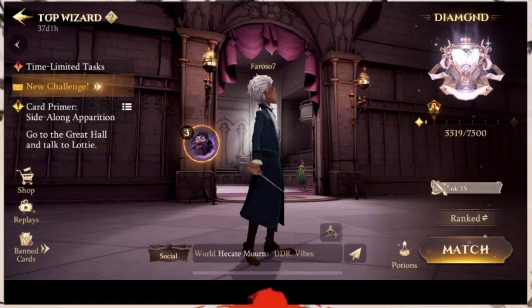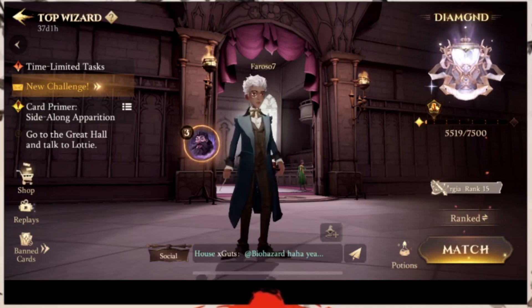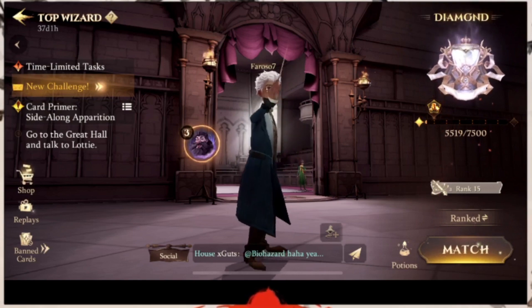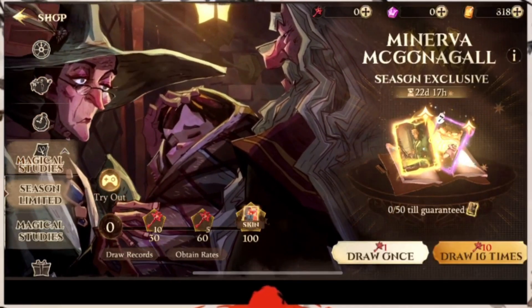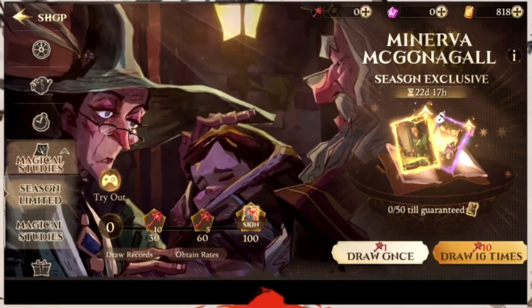You guys did amazing in my last video — I don't know if it was the thumbnail but you guys showed a lot of support and I really appreciate it. So now that that's out of the way, let's get started. There's a new summon companion card called Minerva — here she is, Minerva Mech Gonigal. I'm getting better with the names, I've been practicing.